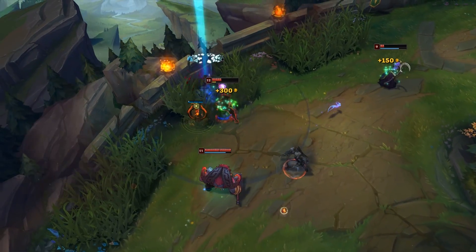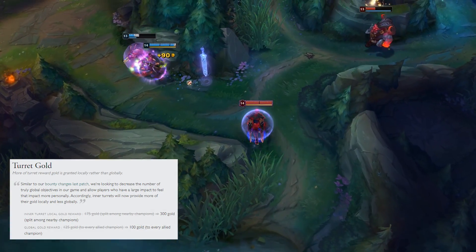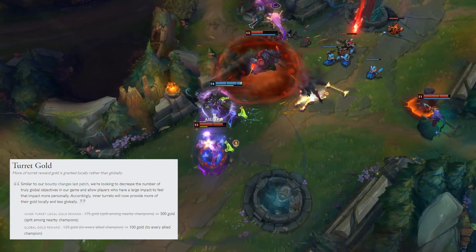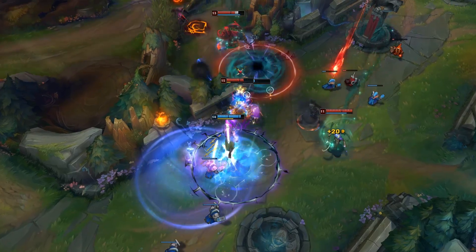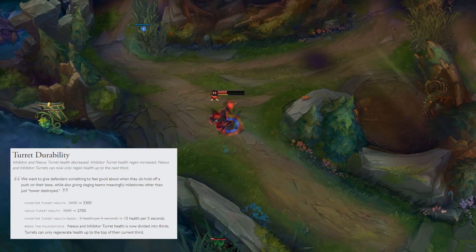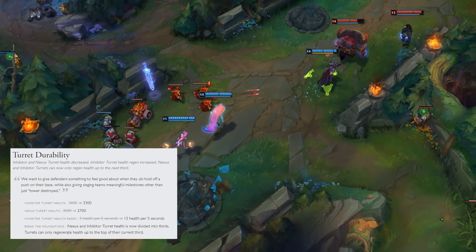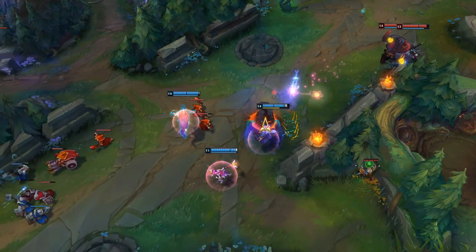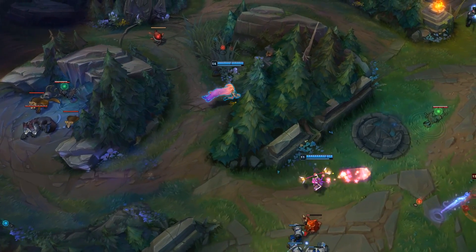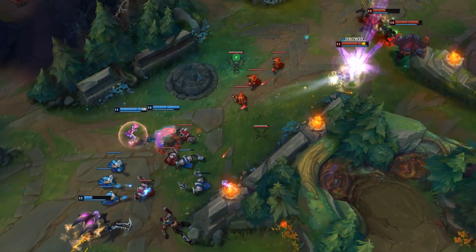First things first, we're gonna look at towers and also the inhib and nexus towers — their health is changing a little bit. For tower gold, there's gonna be more gold to champions around but less across the team, rewarding the player who gets it rather than the entire team. Inhib and nexus towers are gonna be lower health, but inhib towers will regen a bit more. Health bars are split into thirds now, so they can only regen up to the next third.